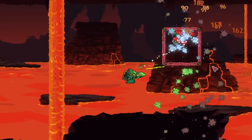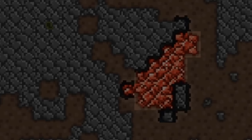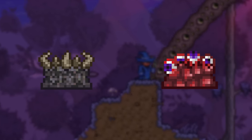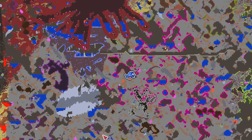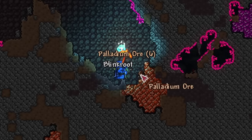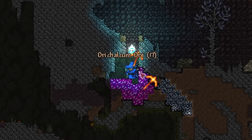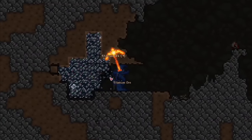You start off hard mode by getting the Pwnhammer from the Wall of Flesh. You can use this special hammer to break your evil biome's altars, and each time you do it, up until the third, you will get one or two different new hard mode ores to randomly spawn throughout your world. The first time you break an altar, your world gets either Cobalt or Palladium. Breaking the second one will give your world either Mithril or Aurichalcum, and finally, once you break the third altar, you will either get Adamantite or Titanium.